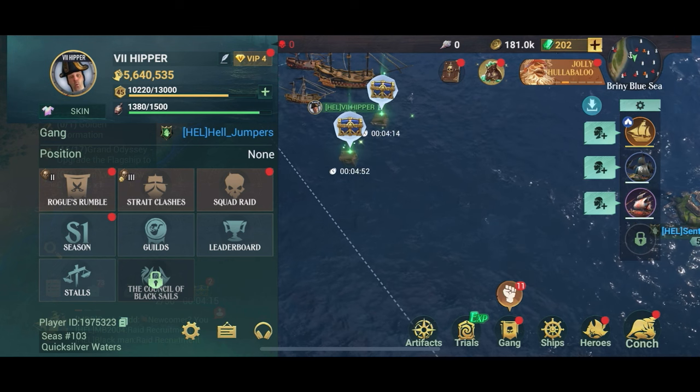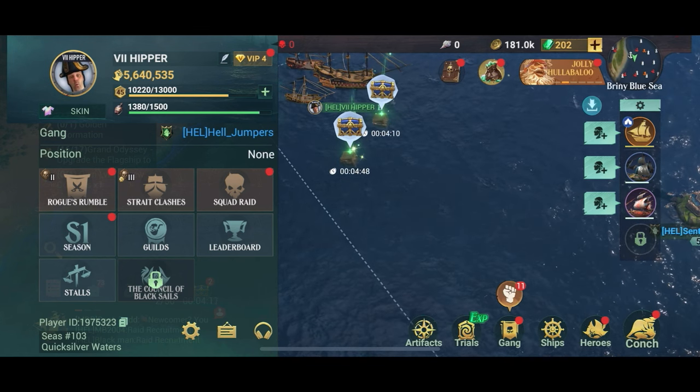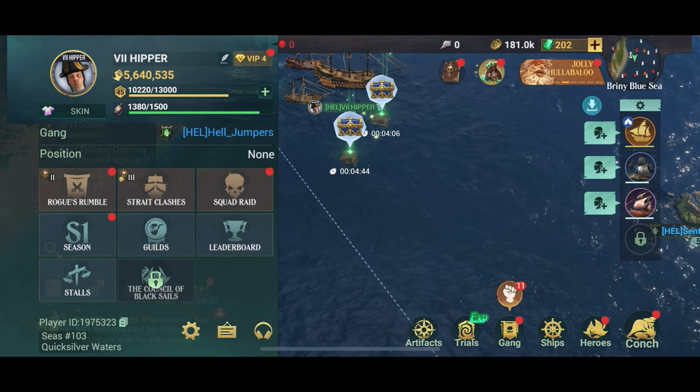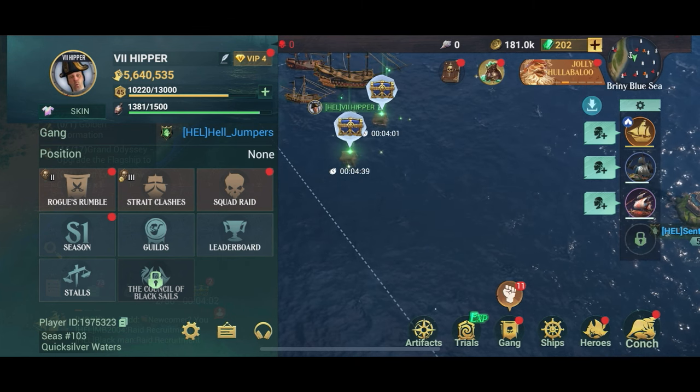See, again we used 60 stamina to sink a level 18 merchant ship — exactly the same as the level 9. So keep that in mind: you should always sink the higher level ships you can possibly find, and merchants are really easy. They're everywhere.